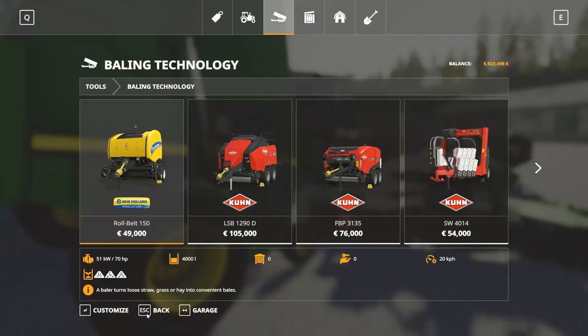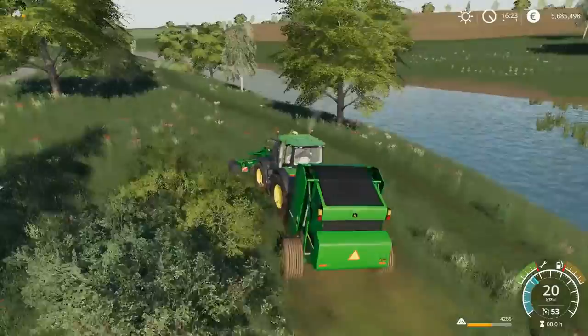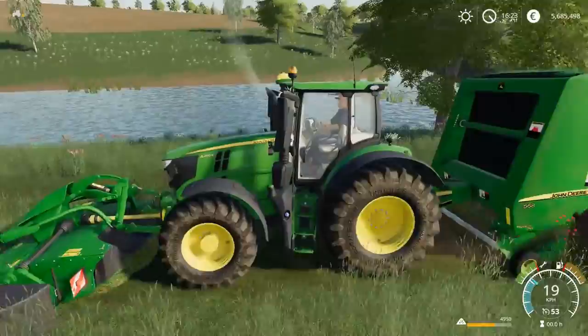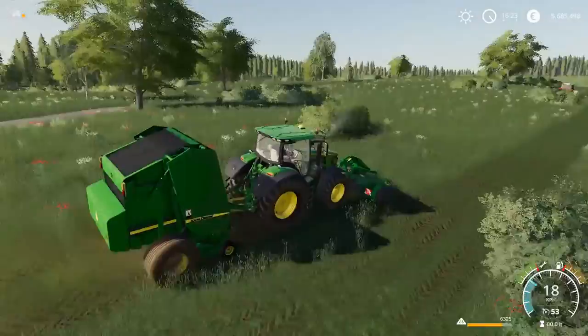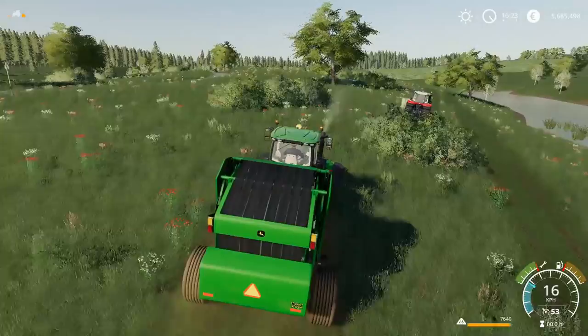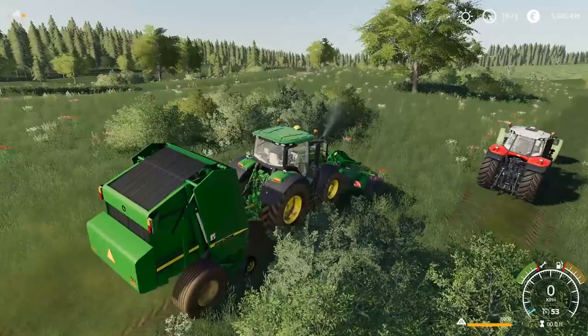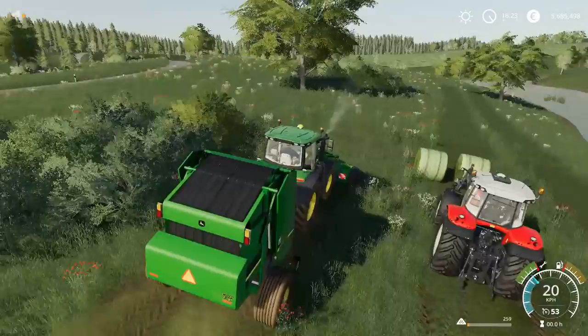We've got a John Deere 6R right now with the front mower — the John Deere mower that's part of the pack — and obviously the baler. We can see we're getting a full bale now, almost at 8,000 liters. This is a little bit bigger than the stock bales — double the size, which is kind of nice in a lot of cases. One caveat is if you're making TMR with these bales, that's going to cause you some issues because the amount you're getting for each product will kind of throw you for a loop. It might work for some instances, other ones it will not.